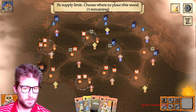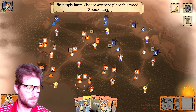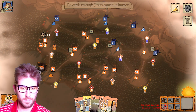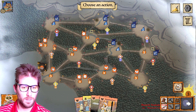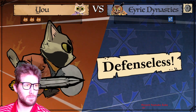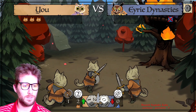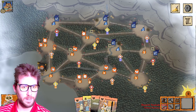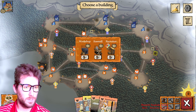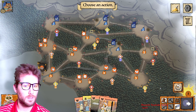We now get to place our wood. We'll battle in this clearing — as long as we roll at least one, we get rid of their roost. We clear the roost and can now build there ourselves. We'll build a workshop and get two more victory points. Very nice.